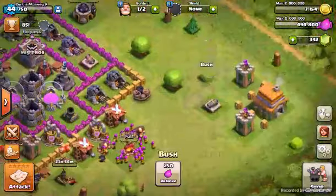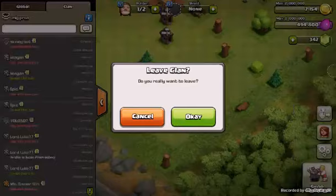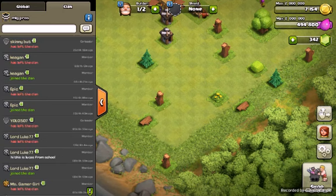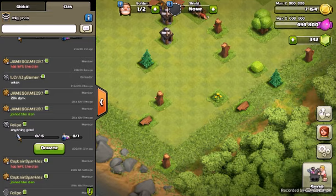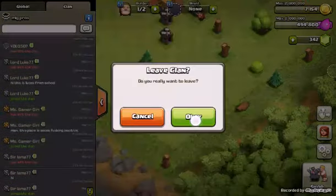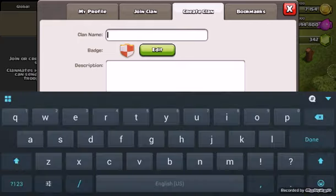I'm going to leave this clan. Wait — was I the leader of this? I seriously was! It said 'join to be pro, no swearing, don't need to have fun.' Holy crap! I haven't been on this for so long. Okay, leave. I'm going to create a clan — the name is going to be the same as Clash Royale, which is Curtis Mixwag.